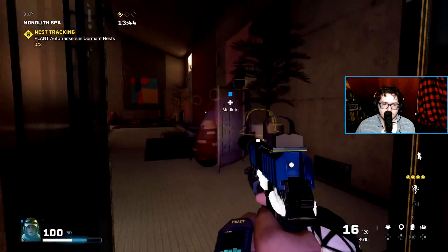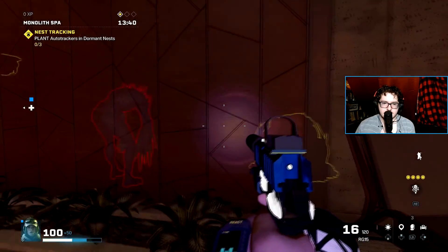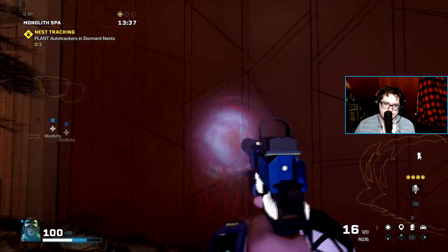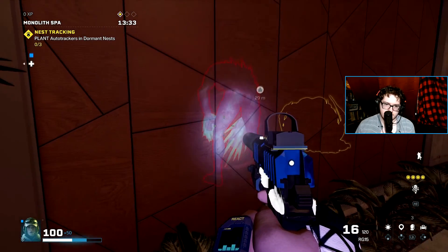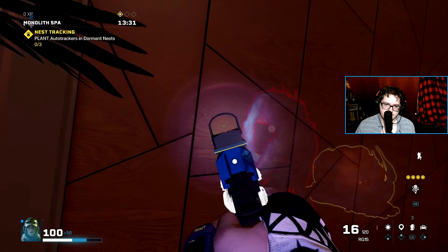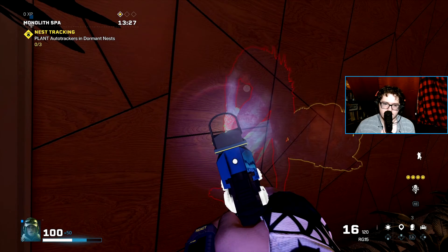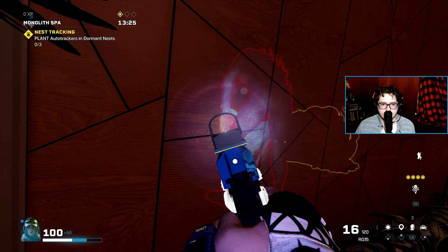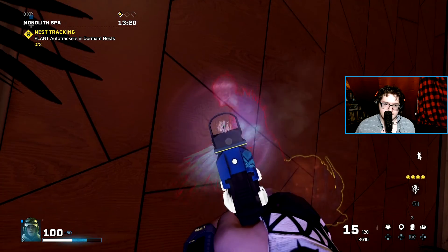There's more than enough nests to complete my objective here. One of the biggest things is your react light lets you see through walls — the red outline is because I can see their skin and body. The red marking indicates their weak point and the green marking is their defensive hard-to-hit spot: the green won't do damage, the red will do max damage.